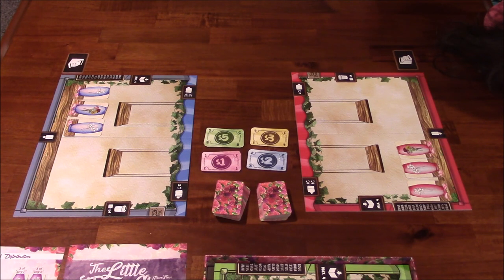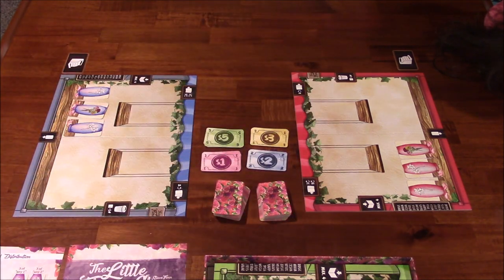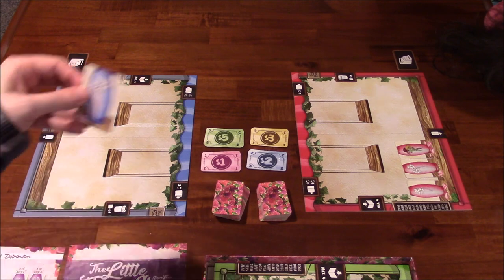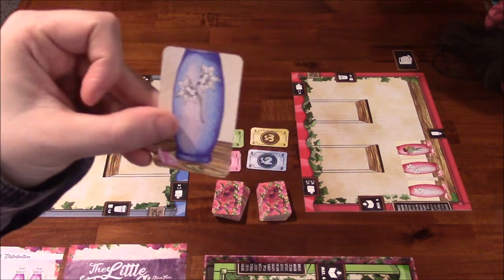This game has a little bit of hand management, some drafting, a little bit of everything. We've set up the game for two players. I have the blue player board and Idalee has the red player board. Each player starts with three vases of their color, and you can see that they have different flowers pictured on them.